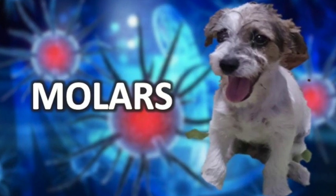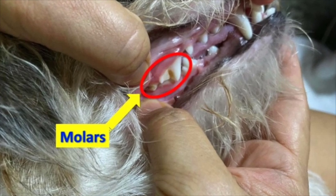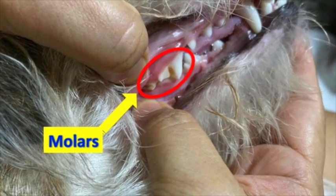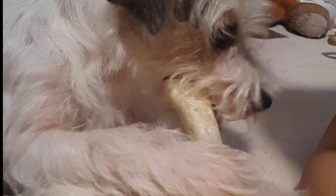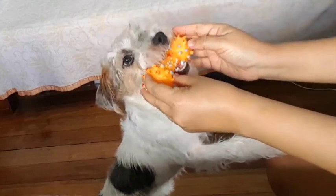Molars are bigger than the premolars and perform the main function of chewing hard things like bones or dog biscuits. They are a bit sharper than the premolars as well. The total number of molars that a dog possesses is 10. There are 6 on the lower jaw — 3 on each side — and 4 on the upper jaw, 2 on each side. Puppies do not have any molars.